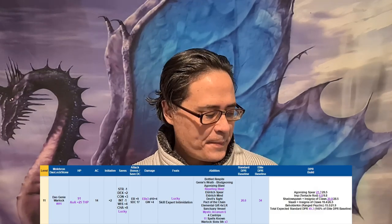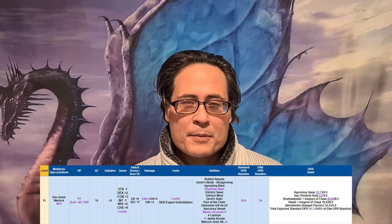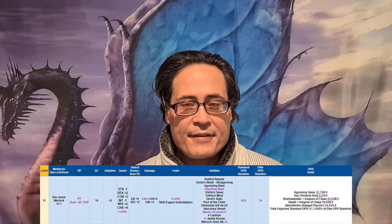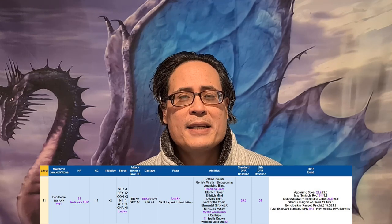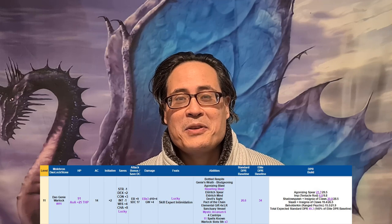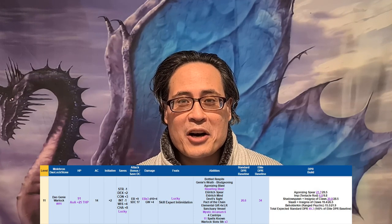I am currently a level 11 Dallok. I have 91 hit points, and I have Armor of Agathys now, which I'll talk about more in a bit — that gives me 25 temporary hit points. Pretty beefy. I've found that's very important because I've been attracting a lot of attention from enemies. Despite my attempts to be an ultimate defense caster, I can't always keep them off of me. Having a lot of hit points really helps, especially if you get knocked down to one hit point, which is what happened last time, even through my Armor of Agathys.